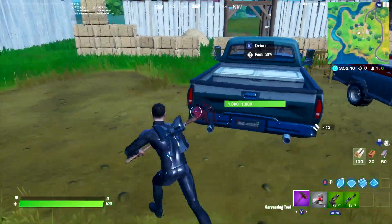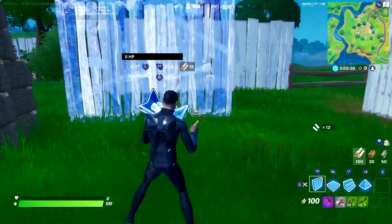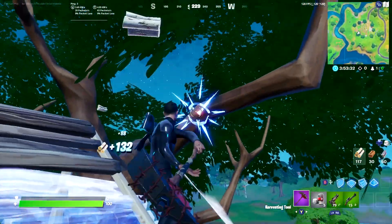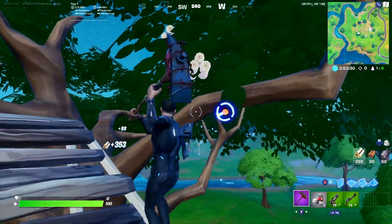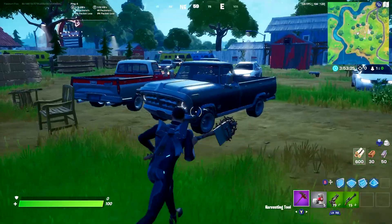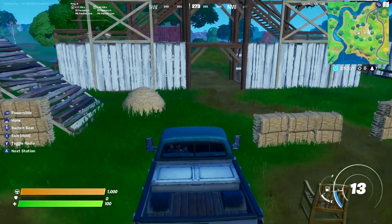I'm going to be getting straight into this glitch now. All you need is a haystack and a car. You can go pretty much anywhere near Frenzy to do this, but the easiest place is right beside Frenzy at this movie theater because there are trucks, cars, and a haystack here. As you can see, I just built three stairs up — that's going to be needed later in the glitch for driving the truck off.